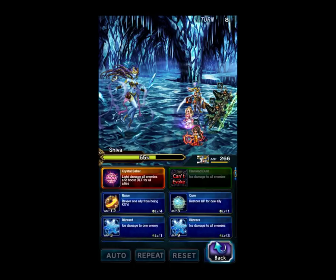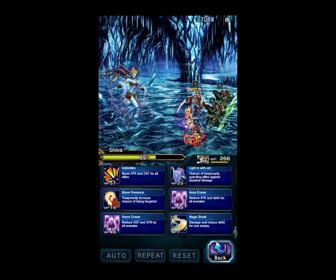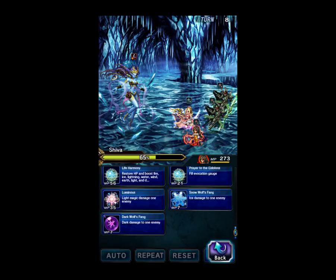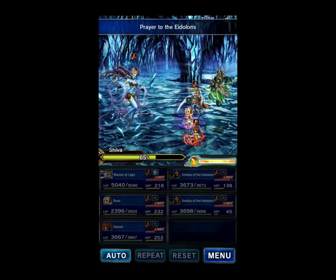Because we don't have Esper Crystals this round from Rosa either — no Esper Crystals this round, that's fine. We'll just Prayer of the Eidolons and punch with these two.